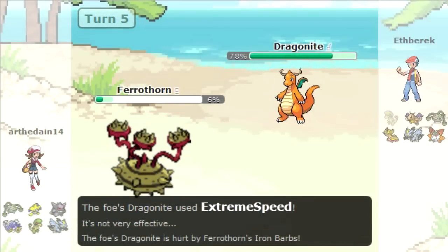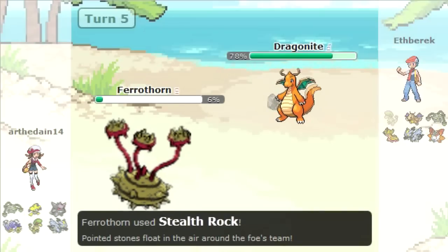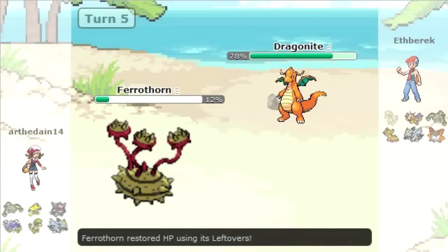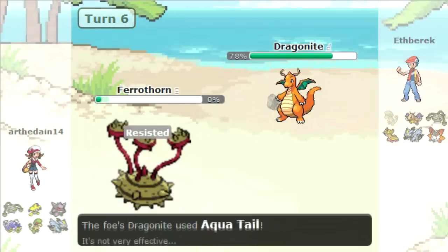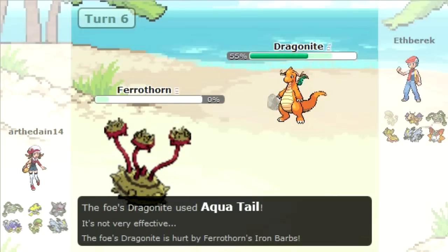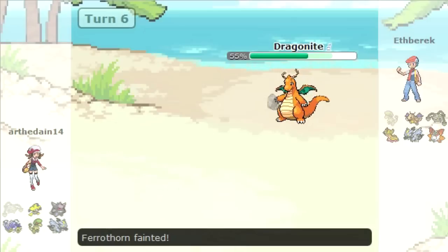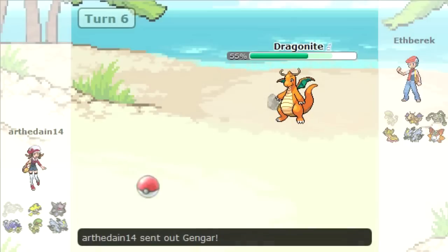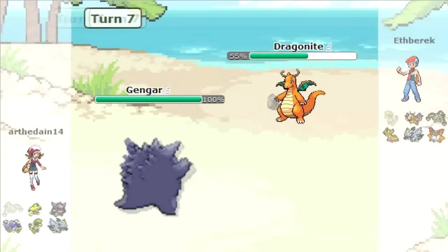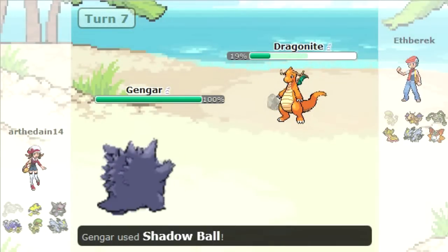I tried to take him out with an ExtremeSpeed but I misjudged how little damage it would do, because this Dragonite is a mixed attacker — fully special and fully physical offensive. I should have just gone for Aqua Tail in the first place. I don't know why I went for ExtremeSpeed — what purpose would that serve?